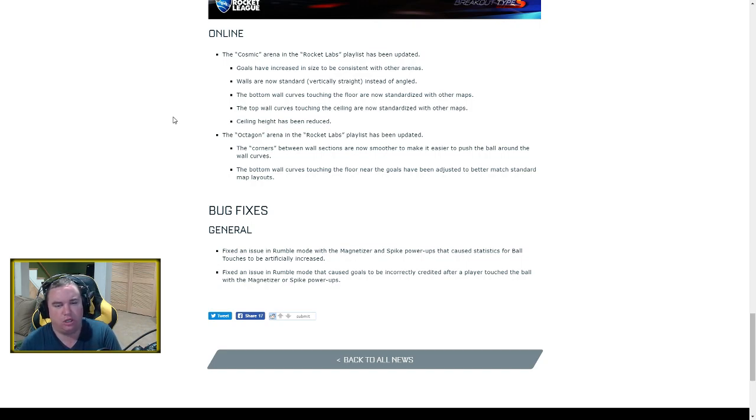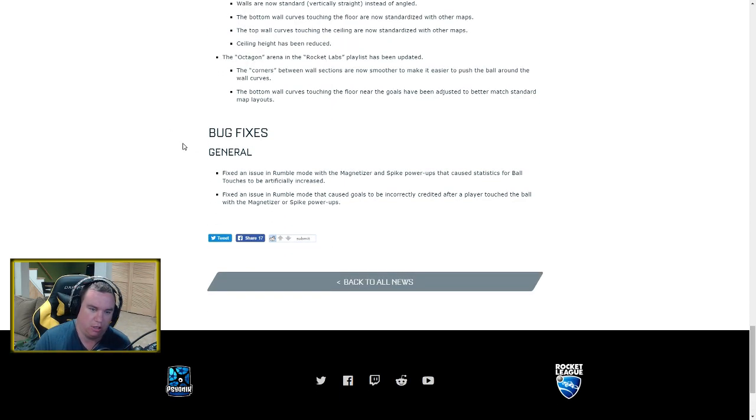The Octagon arena has also been updated: corners between wall sections are now smoother, making it easier to push the ball around wall curves. I thought the sharper angles were kind of neat because they discouraged wall play and kept it more ground-focused, but it's not a huge deal. The bottom wall curves have also been standardized to the standard map layout, which is good since reading wall bounces is already difficult enough.